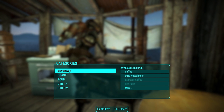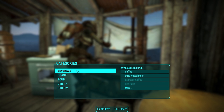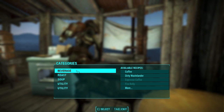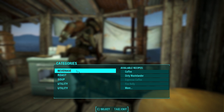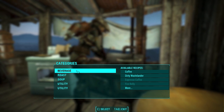Hello there ladies and gentlemen, this is Oxhorn, and with this video I'm going to show you every food and beverage item that came with Far Harbor. Many of us use those items every day in our inventory but how many of us know what they actually look like? I'm going to show you every single food item including all of the beverages and the cooked meats.